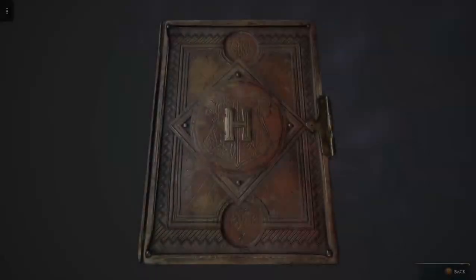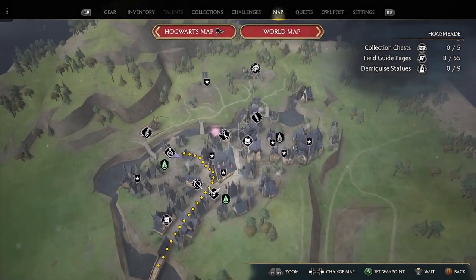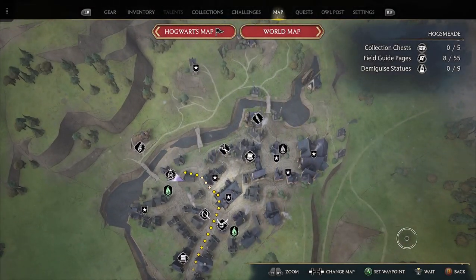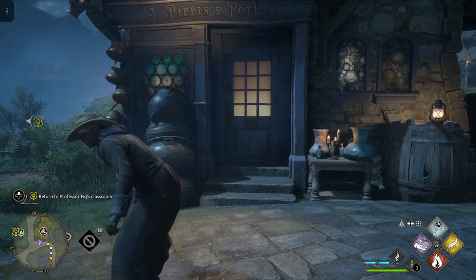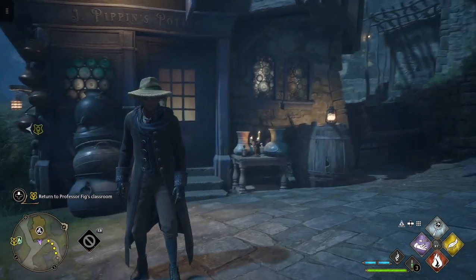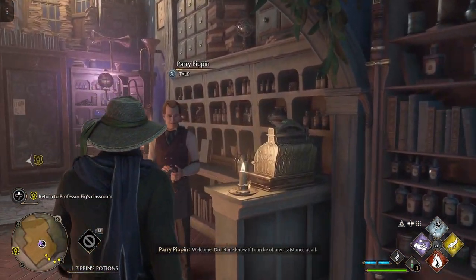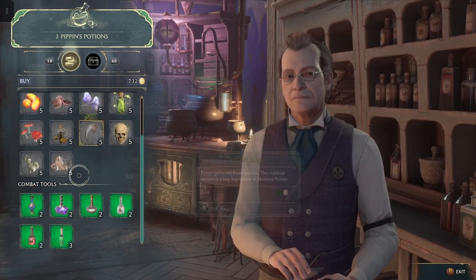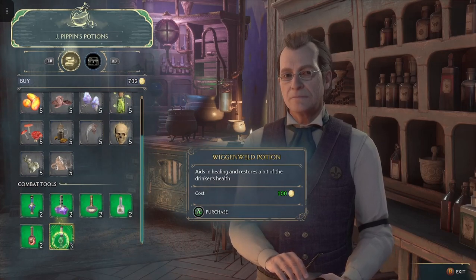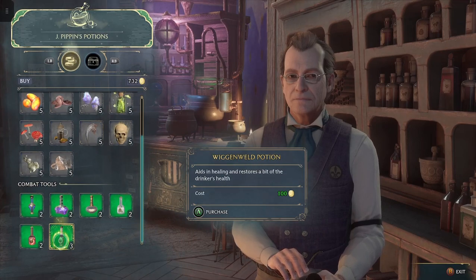We'll wait again. Hit the button for wait. Back in the nighttime. Go back in the store, talk to Perry, scroll down — so there we go! We have the Wiggenweld potions. He's got three of them, so we can buy three more if we want.